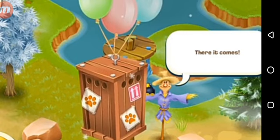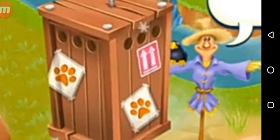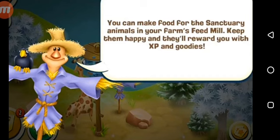Your animal is arriving from the sky with balloons — I think it's coming by airplane, so maybe some people have thrown this to you as a gift. You can see there are balloons and signs which show it's the footprint of a wild animal. This is going to come to your farm. Mr. Weaker says 'there it comes.' You can make food for the sanctuary animals to keep them happy and they reward you with XP and goodies.